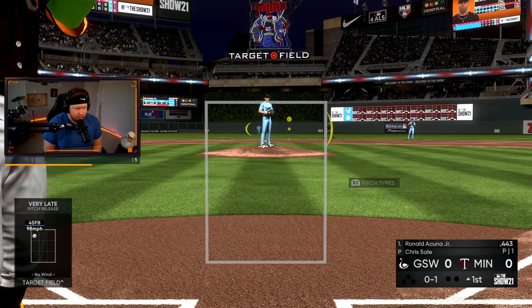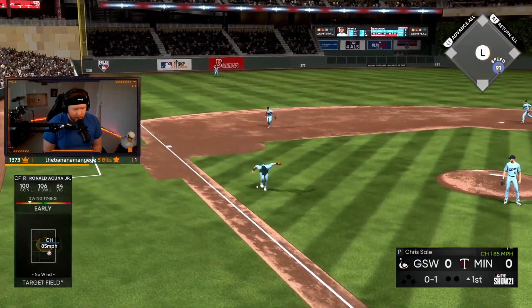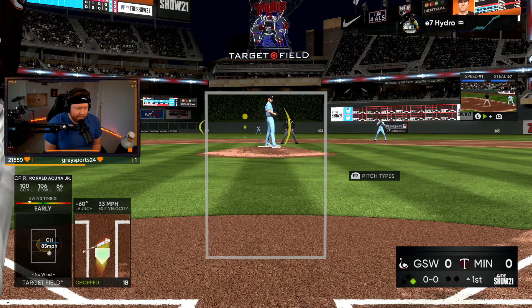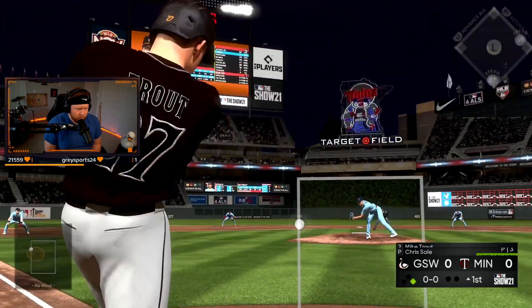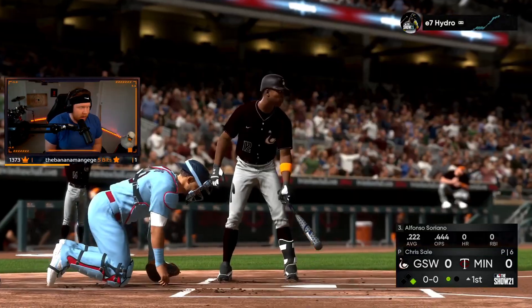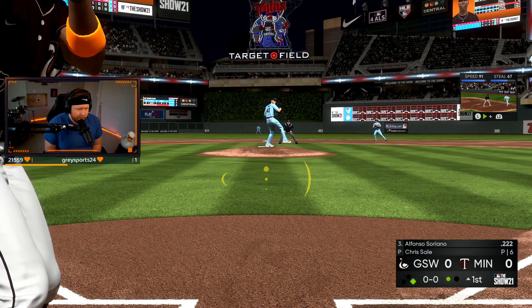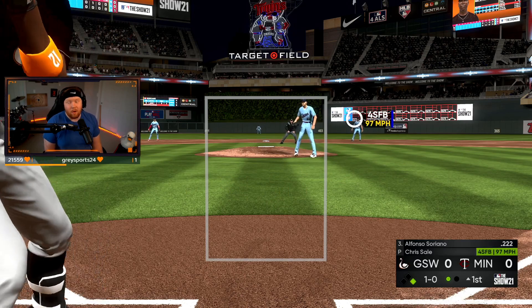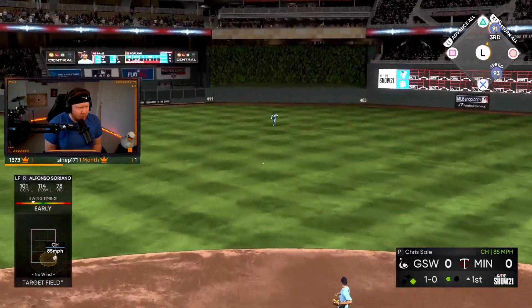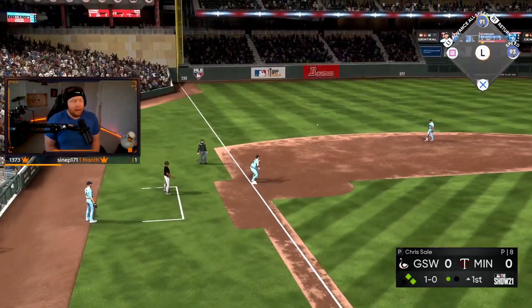Ronald Acuna with this big upgrade is leading off — that's Sale pumping 98. Ronald run! Couldn't make the bare-hand play. Here's Trout, center fielder Mike Trout. Soriano in his ranked season debut at bat — first pitch on the way. He's better against lefties.